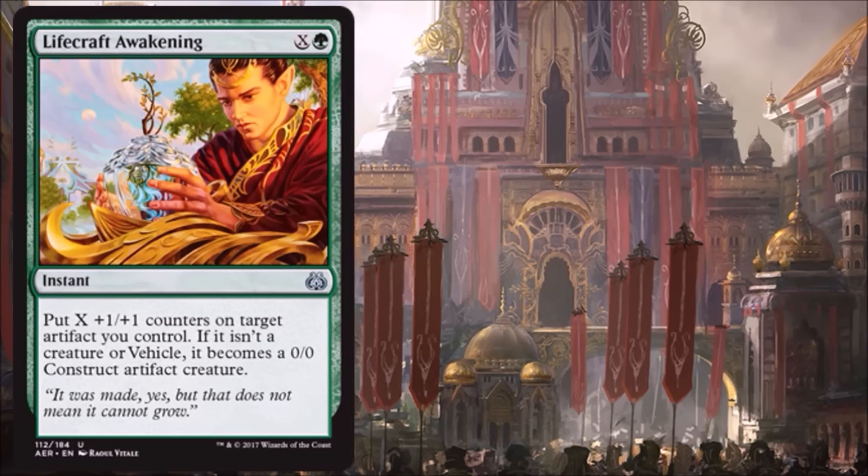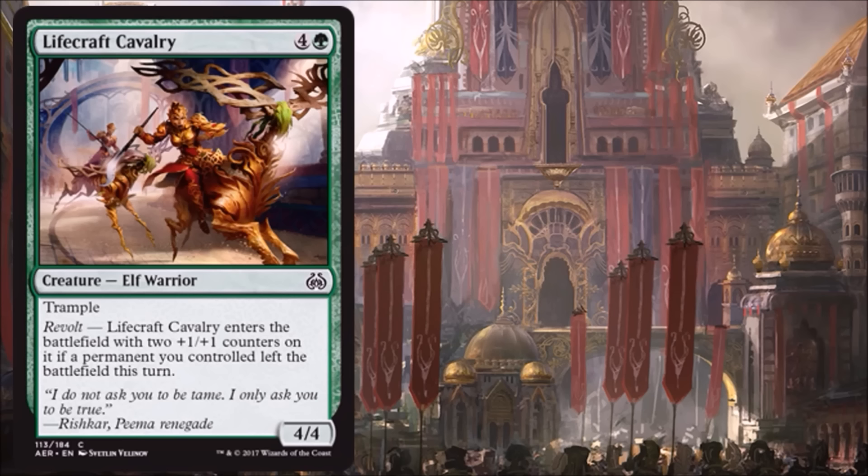Lifecraft Awakening is another instant that works as a good Limited combat trick. You get to keep the +1/+1s in the form of counters, which is nice. Sometimes these cards are awkward because you have to hold up mana for a situation that may or may not come. But if you're being aggressive and attacking, you hold back your mana — if you need to use this you do, and if not, on your second main phase you play something else. There's some versatility here. Very good card in Limited.